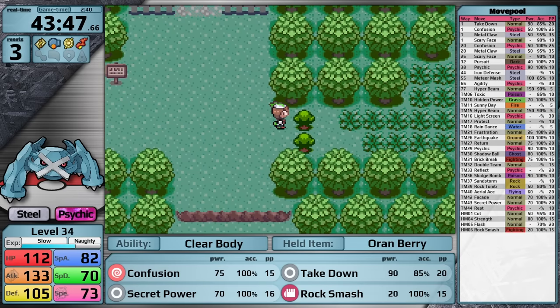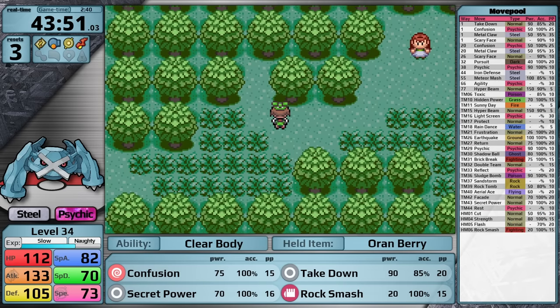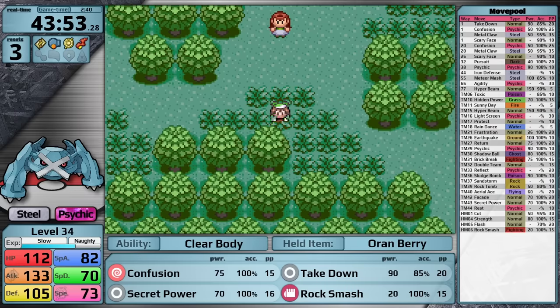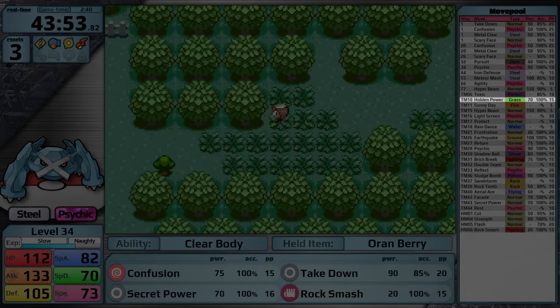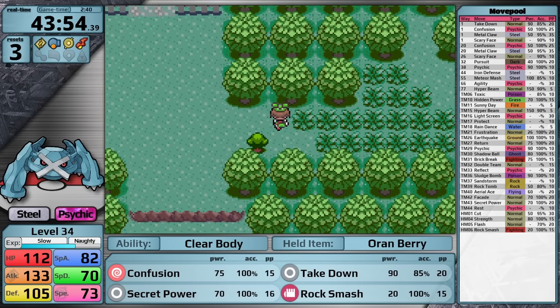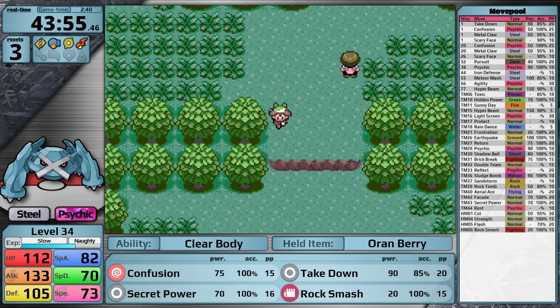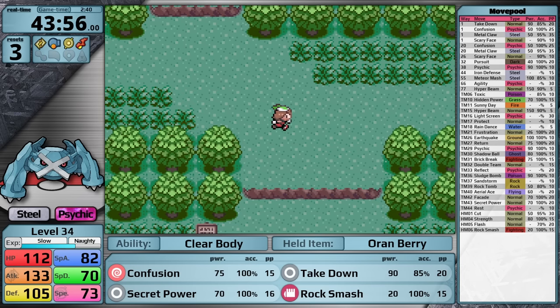On the way back to Petalburg City in the forest, I cut a tree and grab the Miracle Seed. This seems like a strange item to pick up in a Metagross playthrough, but today I have given myself Hidden Power Grass. This move is decent coverage later in the game against water types, as well as against a lot of Steven's team. This item isn't going to be useful now though, so we're going to save it for later.